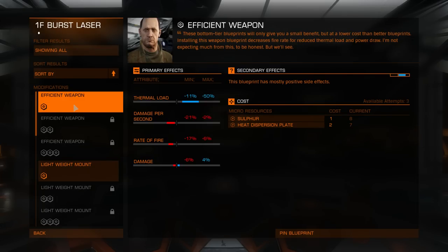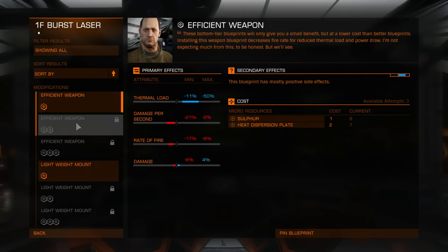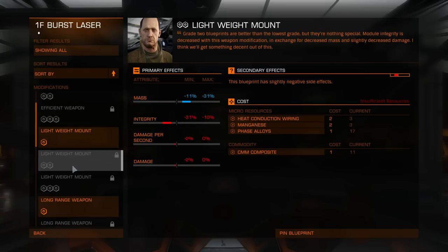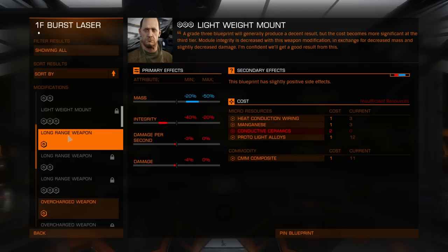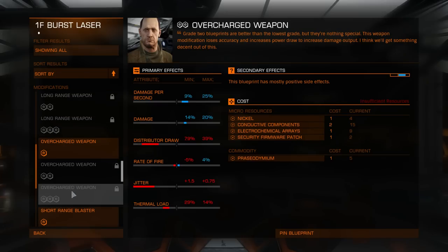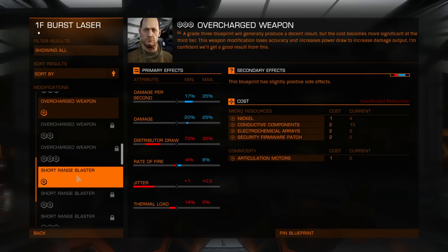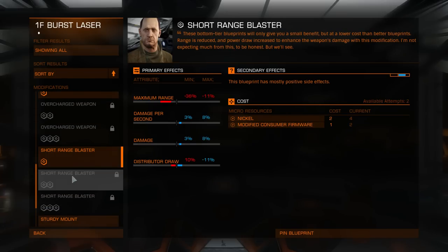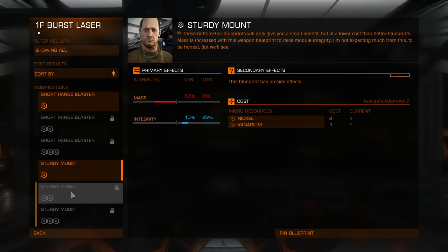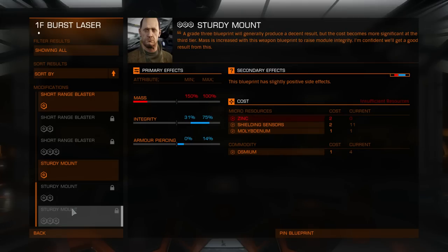What do you have for burst lasers? Efficient, grade 3. Lightweight, also grade 3. Long range. Overcharged — pay attention to jitter, it's insane. Short range. Sturdy mount, not impressive.